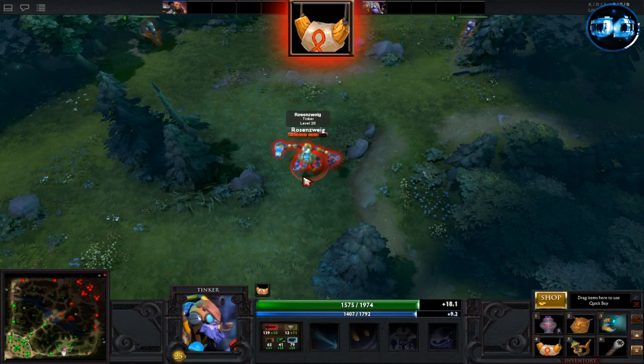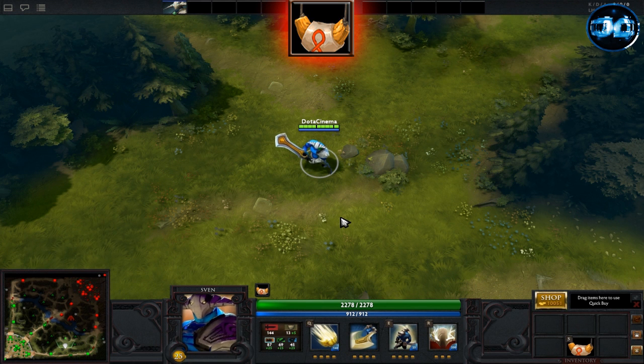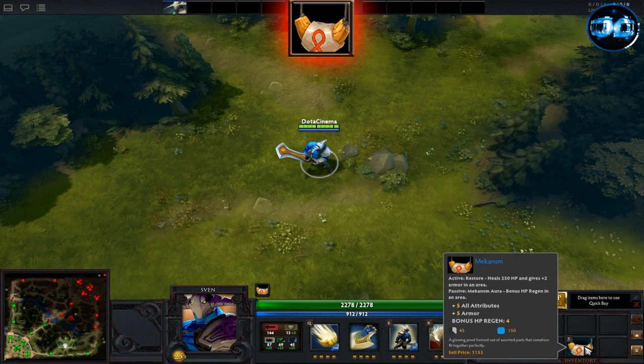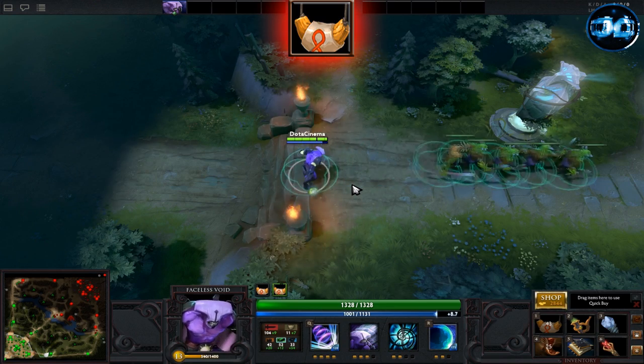Mekansm is one of the best support items you can pick up. It gives plus 5 to all attributes, plus 5 armor, and gives you a Mekansm aura which is plus 4 HP regeneration in a 500 AOE, and then gives you an active heal. When used, it heals teammates for 250 health points and gives plus 2 armor in a 750 AOE.